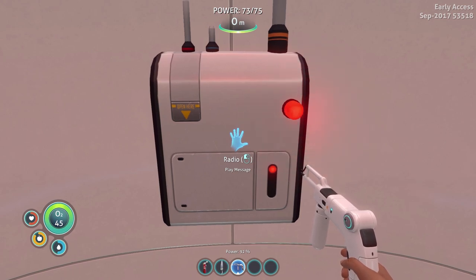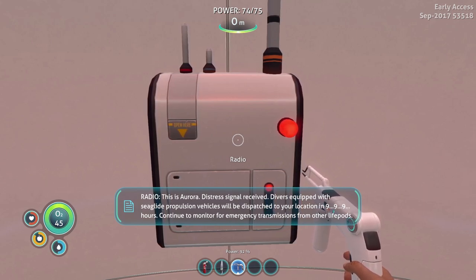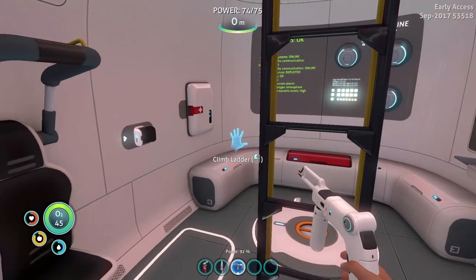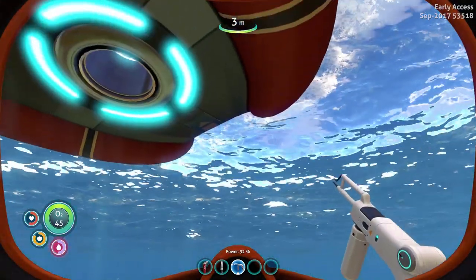I like the sounds of everything starting back up — that's pretty cool. Survivor, I have your emergency radio transponder. Emergency distress signal — a message has arrived. That is hilarious. This is Aurora Distress signal received — divers equipped with sea glide propulsion vehicles will be dispatched to your location in nine-nine-nine hours. Yeah, nine-nine-nine hours — I think that's maxed out. So they're not coming. We're on our own.